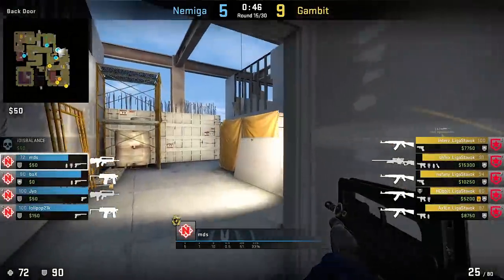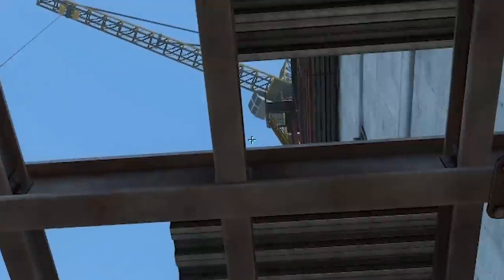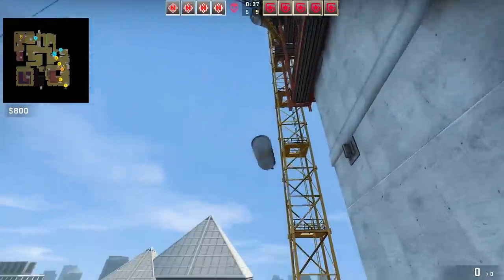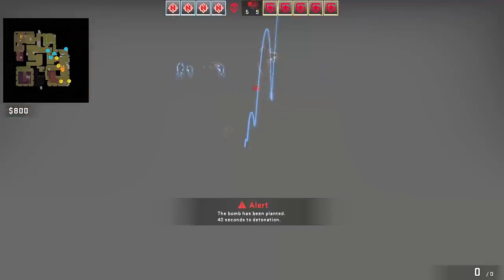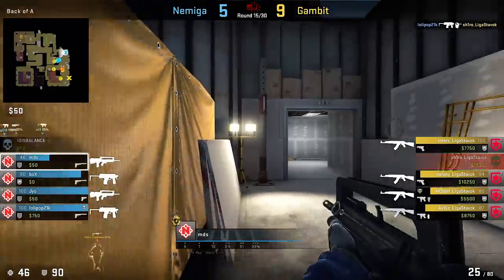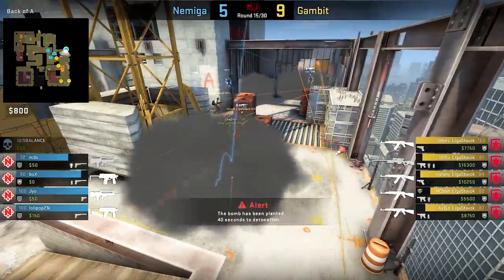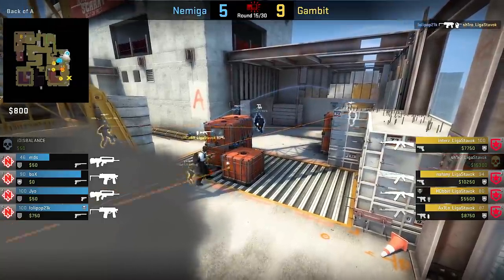MDS with a retake smoke for Vertigo A site — wall hug position combined with a ceiling metal post corner aiming spot, then a left click throw gives you a slow but steady smoke to cover ramp and give you more room to get out onto A site. He follows it up with a cool flash that pops right behind the site box without blinding your side, only the opposite side of the bombsite. In this round though, Gambit was at great close counter positions so the smoke and flash didn't have a big effect.